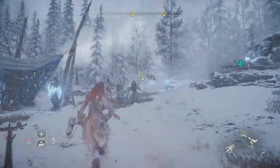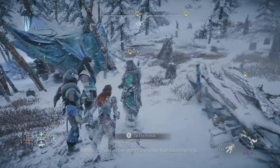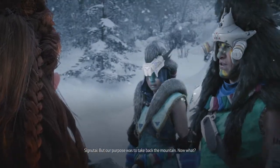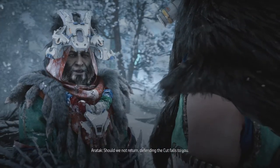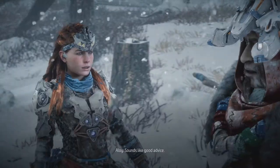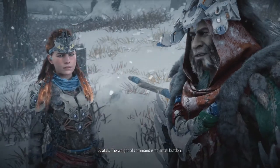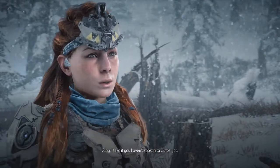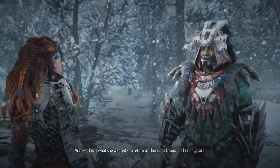I like to do optional things, so let's quick save and talk to Aratak first. 'Our scouts are watching for more frost claws. Our numbers rise - three more hunters have passed their trials. Our purpose was to take back the mountain. Stay prepared, sharpen your spears. Should we not return, defending the cut falls to you.' 'If our chieftain agrees with this course.' Sounds like good advice. Let's talk about you and your sister. 'You haven't spoken to Araya yet - why should I? This is what she wanted - to return to Thunder's Drum. It is her only care.'